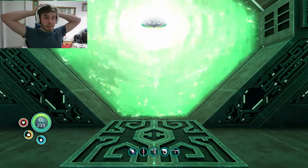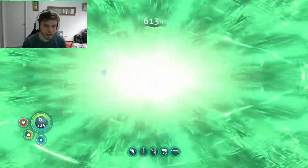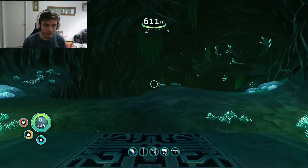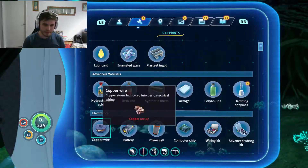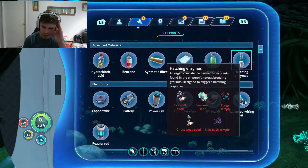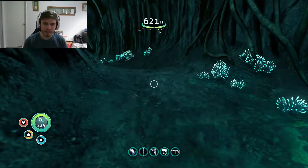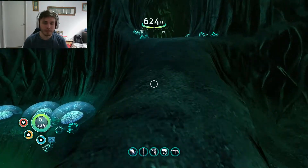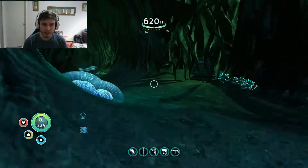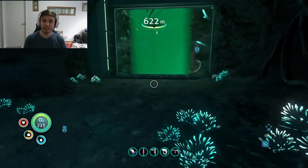Okay, so we're 1430 metres down. Things we need first - we won't be able to look while we're in here, but from a game standpoint it makes perfect sense because it makes it a lot easier to actually find the stuff. I think I've gone to the place to get the ghost weed first. So we need the eyestalk seed, ghost weed seed, bulbush sample, fungal sample, and sea crown seed. We'll see if we can find these - they shouldn't take too long. We should cure the disease in this episode, and the next episode will be the ending.